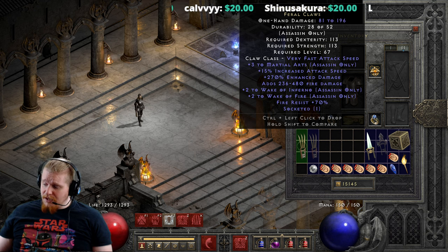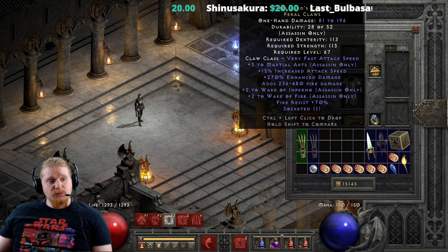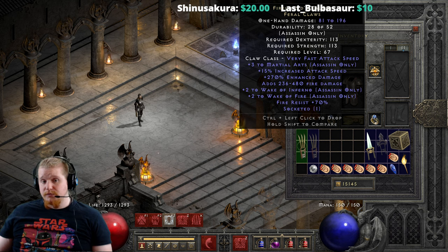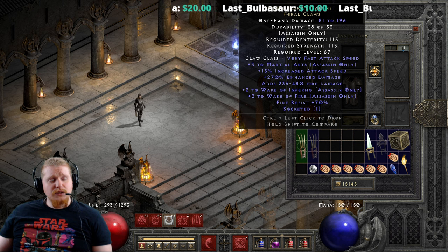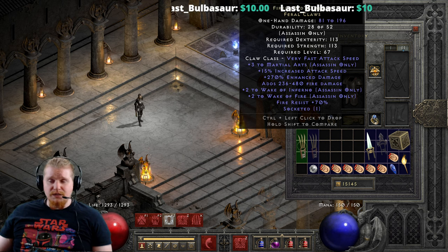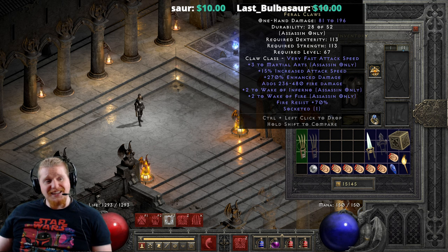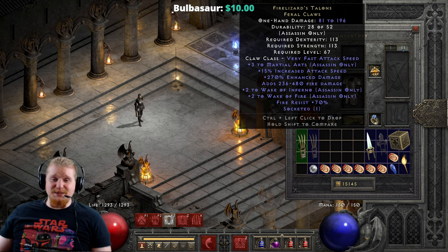We also have plus 2 to Wake of Inferno, which until patch 2.4 was a joke. Wake of Inferno was probably one of the worst skills the assassin ever had. And quite honestly, the fact that they made it a variable of plus 1 to plus 2 is actually kind of insulting — here's this skill that's garbage, and we're not even going to give you max skills on it most of the time.